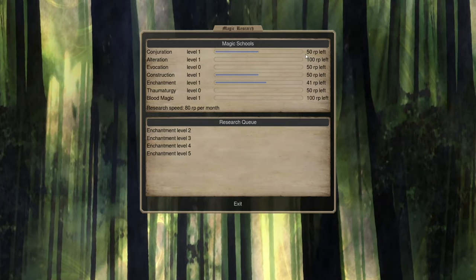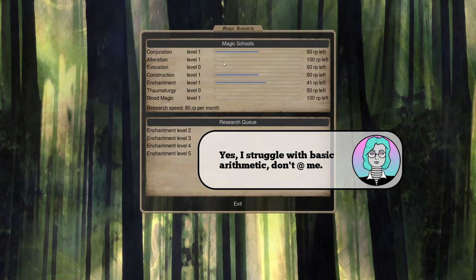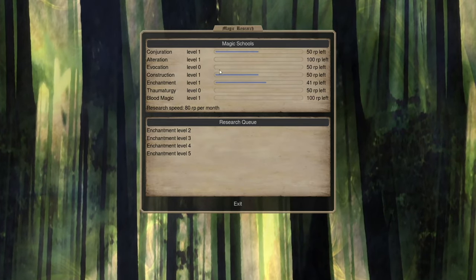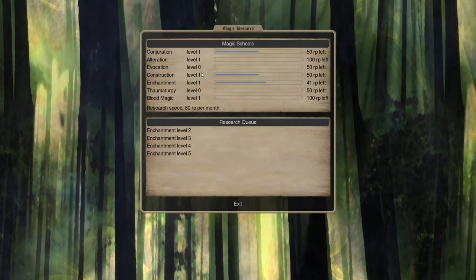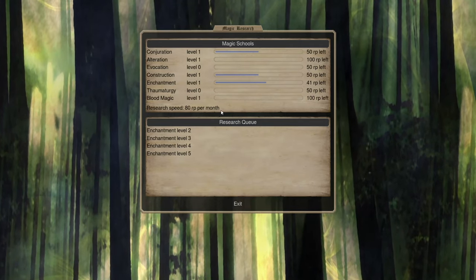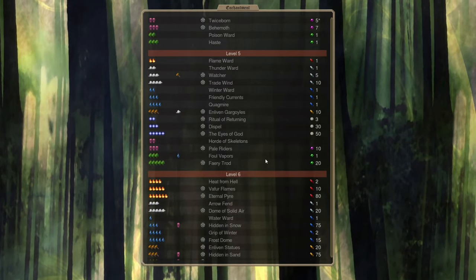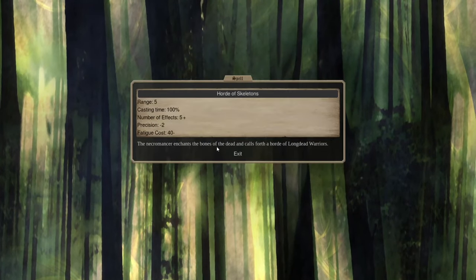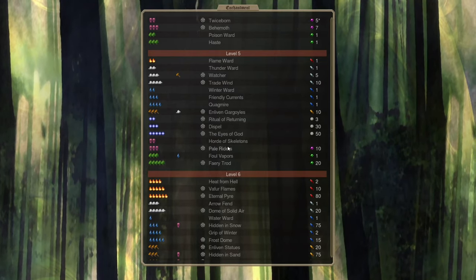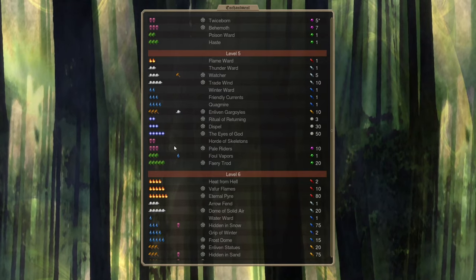Magic research costs are exponential: 50 to reach level one, 100 for level two, 200 for level three, 400 for level four, 800 for level five, and so on. Getting late-game spells at levels seven, eight, and nine costs a vast amount of research points. For that reason it's important to identify spells critical to your strategy and dig towards those specifically. One we want is Horde of Skeletons, a powerful necromancy spell — we have good necromancers, so we'll be relying on summoning lots of skeletons in combat.